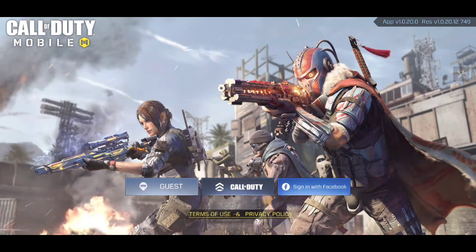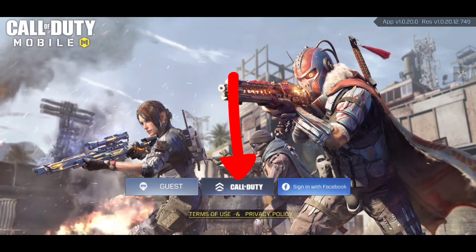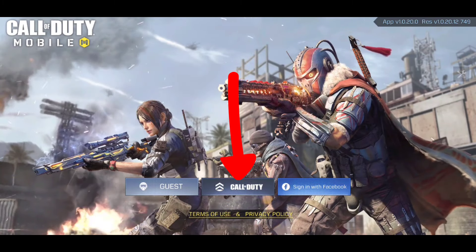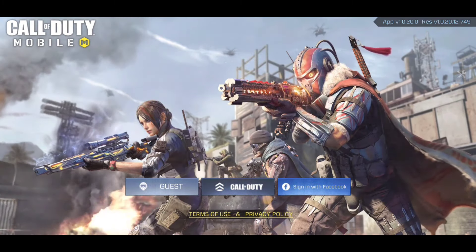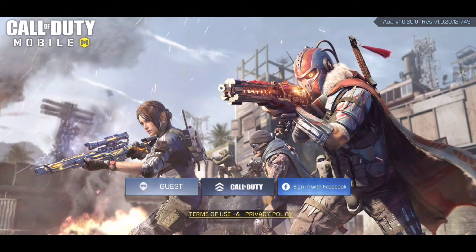If you play with an Activision account, you want to click over here and sign into your Activision account and you're good to go. But if you play with a Facebook account, that's a different story — let me show you what you need to do. If you want to sign in with a Garena account or a Call of Duty Mobile account, you need to click this button and you'll be good to go.